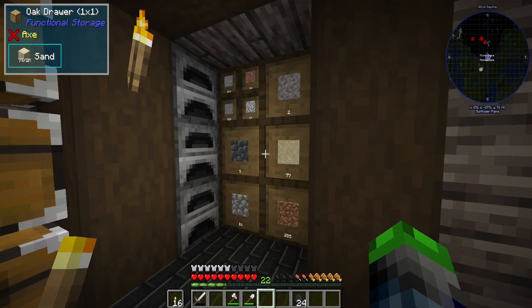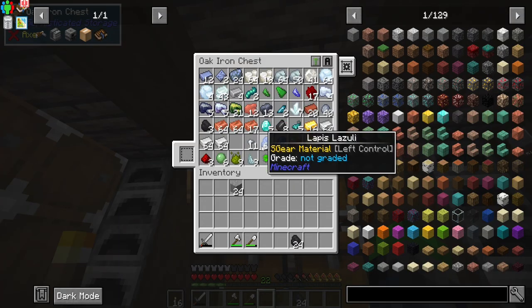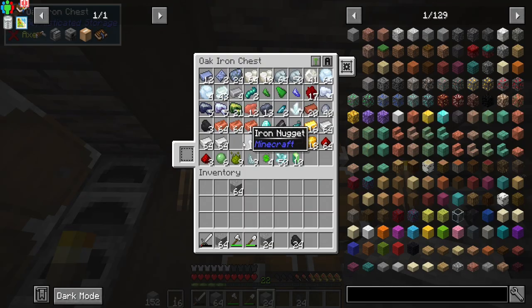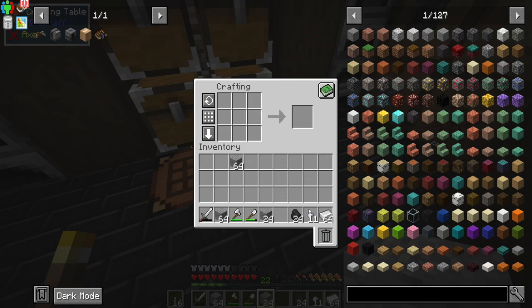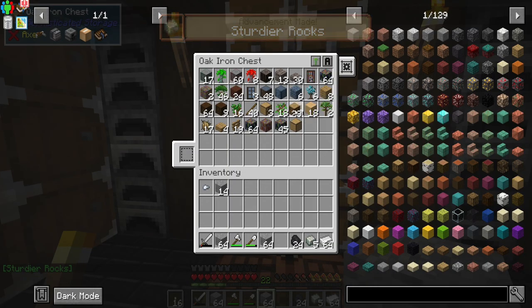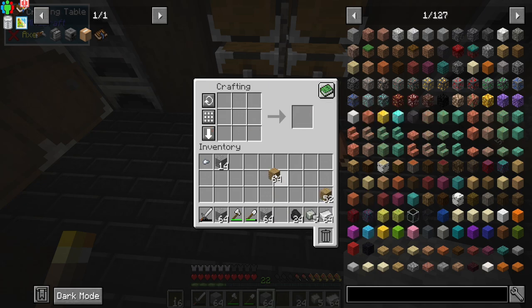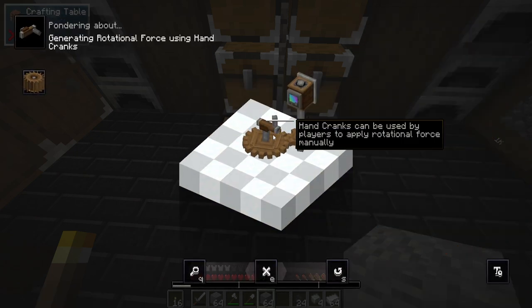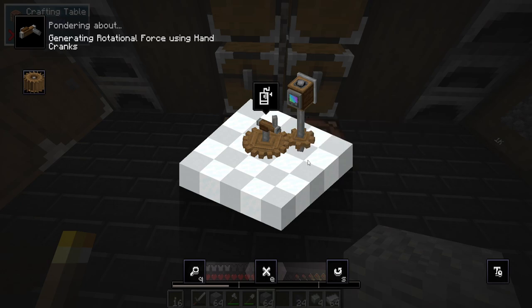We have iron barrels, oak drawers, and oak iron chests. Because we have Create, I've been mining a bunch of andesite. If we take the nuggets and craft them like this we can make the andesite alloy, which gives us the sturdier rocks. The hand crank is a pretty early-game method of generating rotational force, which is how Create operates. If we hold W we can ponder it — we set up a contraption, right-click the hand crank, and it goes around generating rotational force.